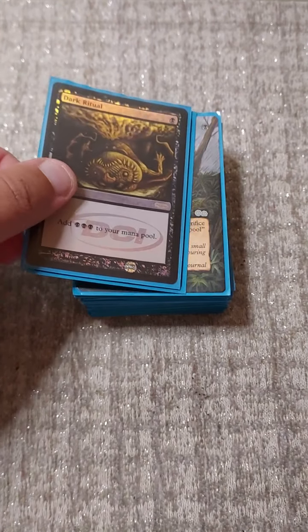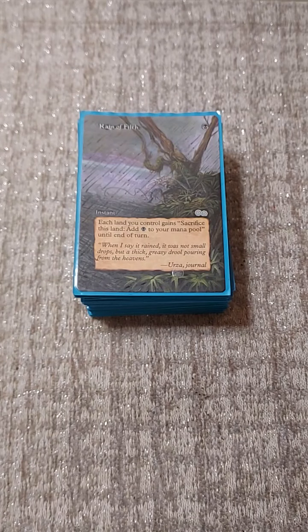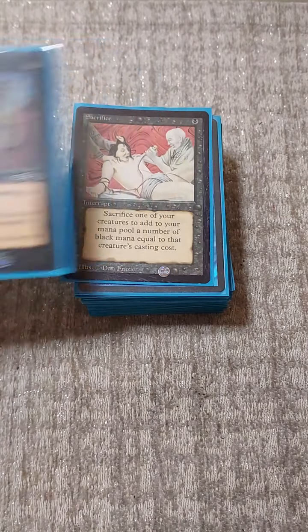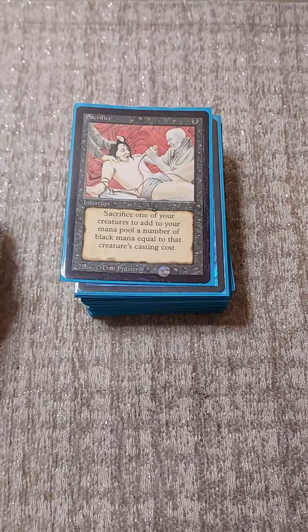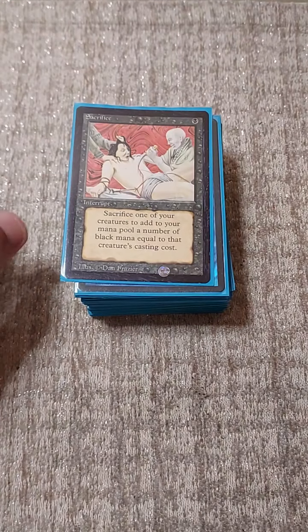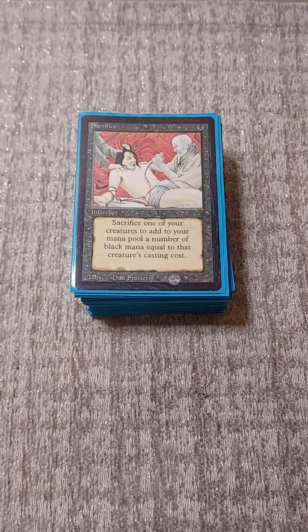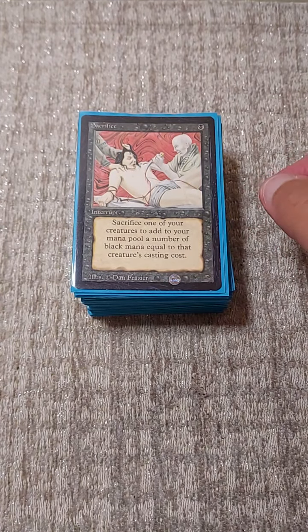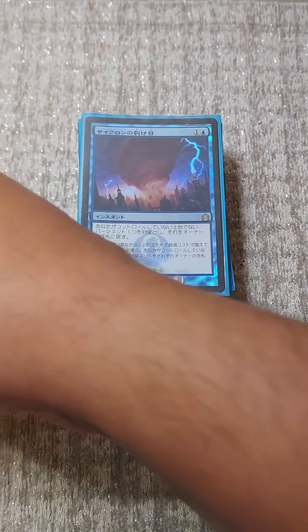Dark Ritual - this is our ritual package. Also Cabal Ritual, Culling the Weak, and Sacrifice. This one's not a beta or alpha - it's just a sharpie black border. I think this card was like cents, but now as it's being included in more and more Ad Nauseam builds, this cheap third or fourth edition copy is climbing up there. This is my sharpie-bordered copy - I don't like the white border, yuck.